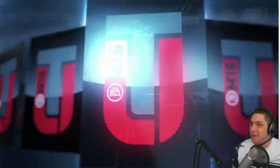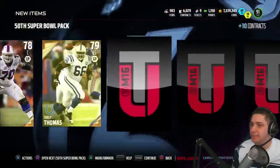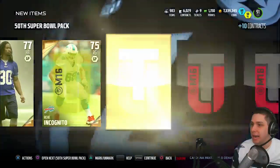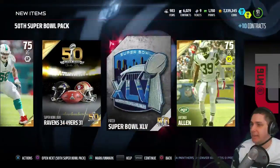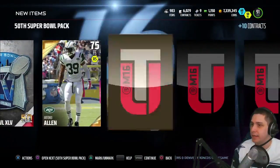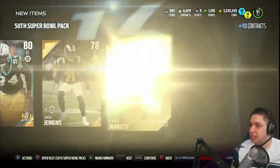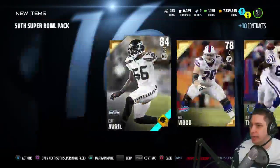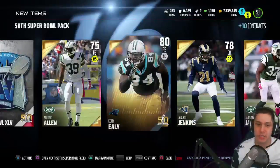Let's go to the next pack. Cliff Avril, Donald Thomas, Paul Krueger, getting the 50-on-the-50 collectible, and another Super Bowl patch — these must be guaranteed. So we got two Super Bowl patches. Coney Ely and a Jaquan Jarrett. We got one Super Bowl player. Not too bad.